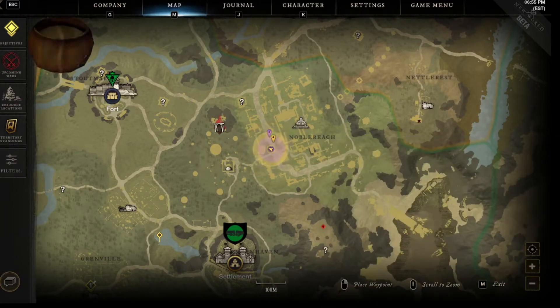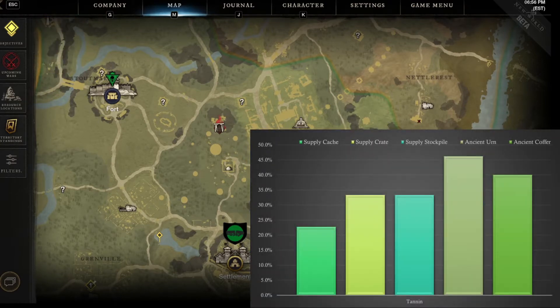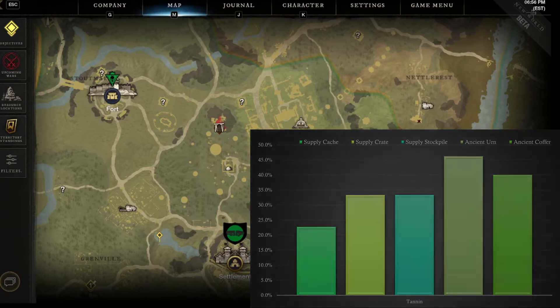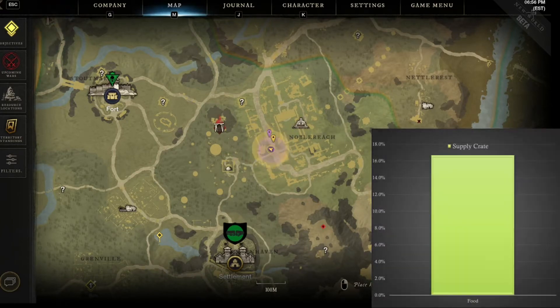Tannin, another tier three resource, can be found in almost all of these containers. The ancient urn has the highest spawn rate with about 46 percent. The ancient coffer is right behind it and the supply crate and supply stockpile are roughly at 32 percent for this resource. As for food items we only found a single food item which was milk and it was in a supply crate.